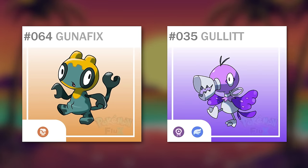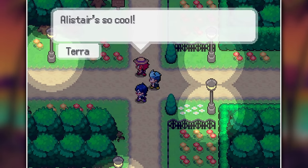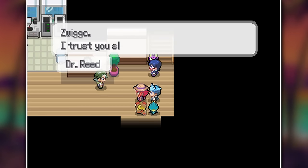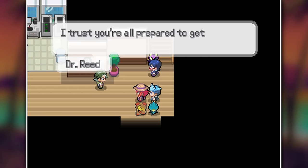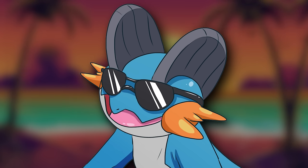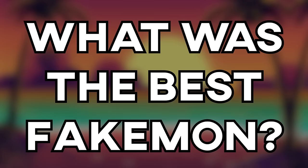It has custom Fakemon that are honestly top of the line. You can also choose between three protagonists: Sky, Terra, and Aster. If you choose one of them, the other two will become your rivals and companions throughout the game. Let's try to smash 4,000 likes for this amazing new fan game, and let me know in the comments which Fakemon you thought was the coolest.